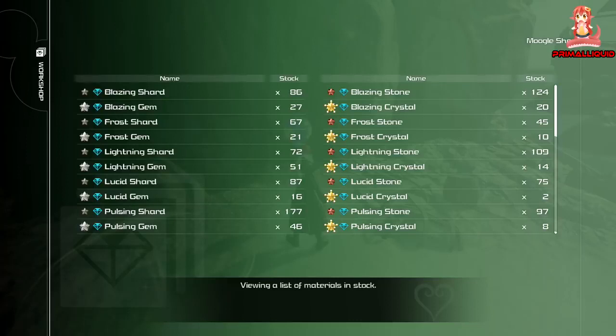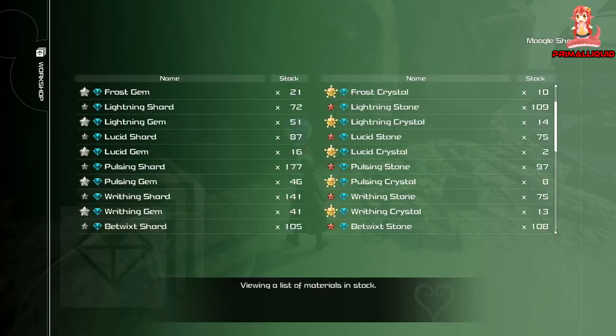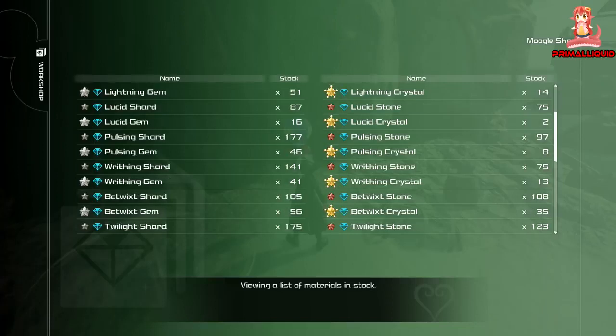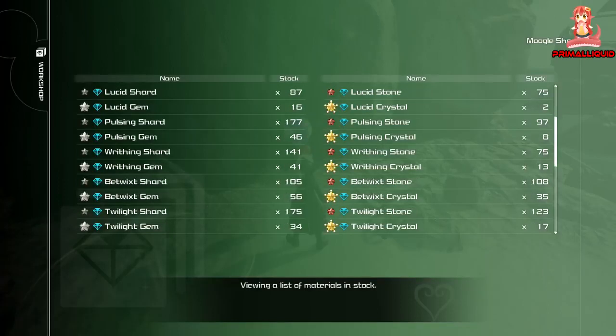On to writhing stuff. The writhing shard, writhing stone, and writhing gem all come from battle gate zero, which will have you rolling in these materials extremely quickly — they come from the shadow-type heartless enemies like the demon tower. The writhing crystal, however, does not come from battle gate zero; it comes from battle gate number 12 in very large amounts.